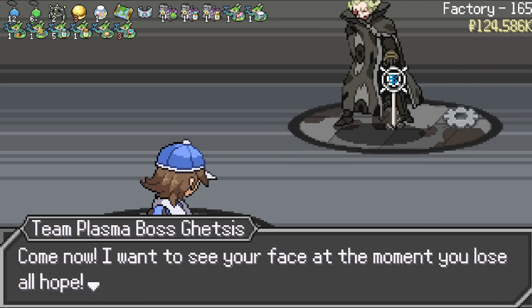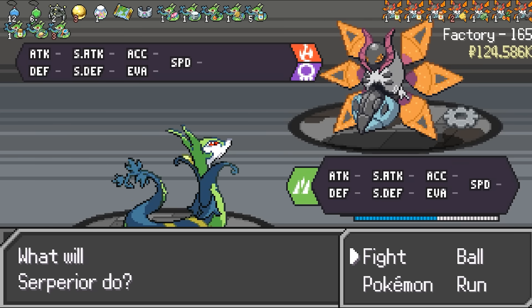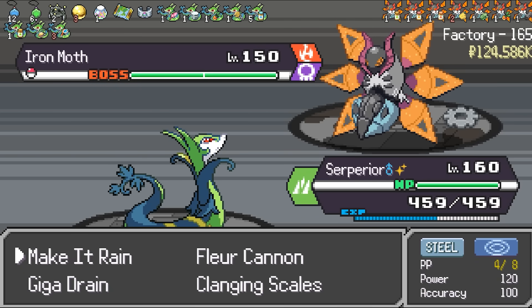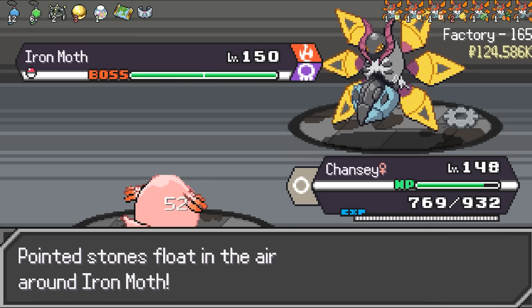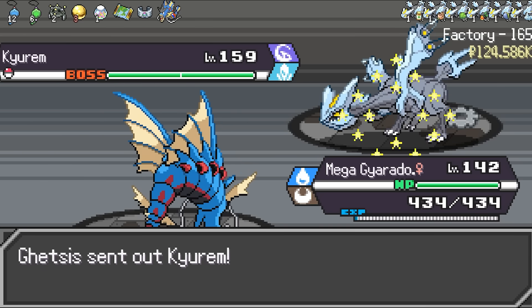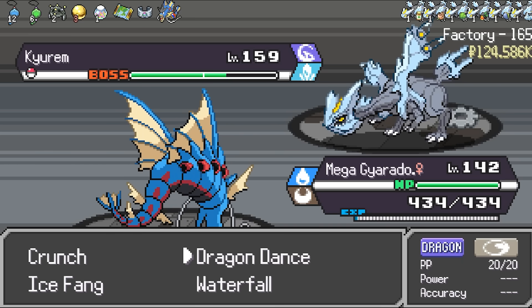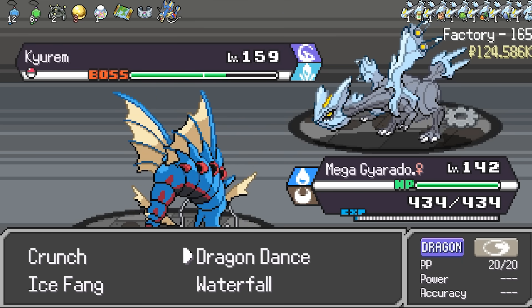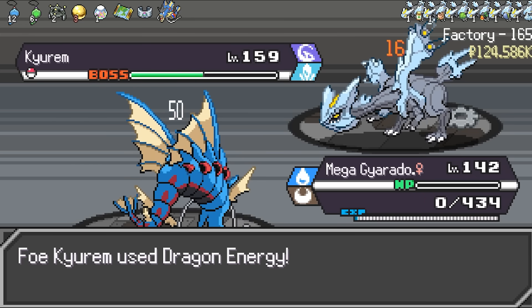However, this time he immediately leads with an Iron Moth. In all my videos, this guy's existence is just to make my runs a living hell. Just like before, there's no way Serperior can take this guy out, so we'll just have to swap it out with a different member of the party. Did I forget to mention that this guy has a Kyurem as well? This is probably the toughest fight we've faced so far. Honestly, if I didn't have a broken mon like Serperior with all these abilities and egg moves, I can't even imagine how tough this battle would be, especially for beginners.